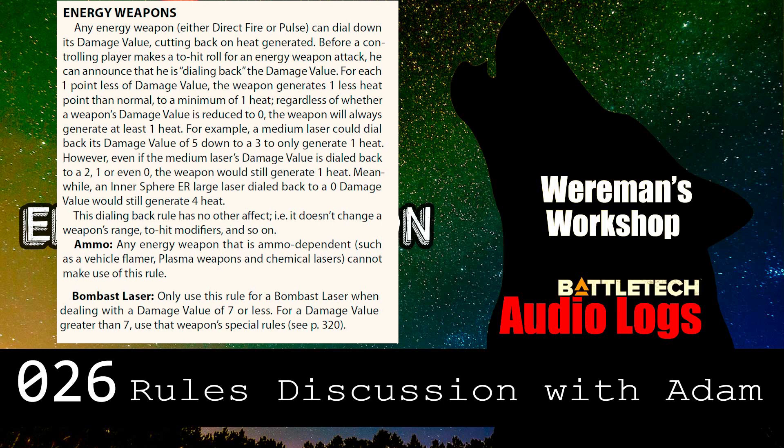For each one point less of damage value, the weapon generates one less heat point than normal, to a minimum of one heat. Regardless of whether a weapon's damage value is reduced to zero, the weapon will always generate at least one heat. So a medium laser can dial back its damage value of five down to three to only generate one heat, rather than the three you'd normally be doing. It's useful if you're micromanaging heat levels or have heat sink difficulty.